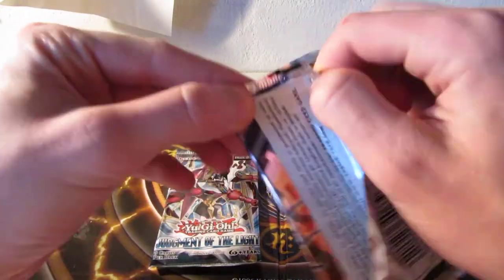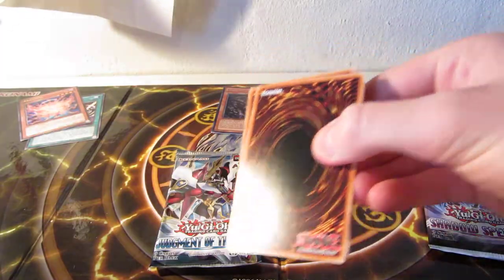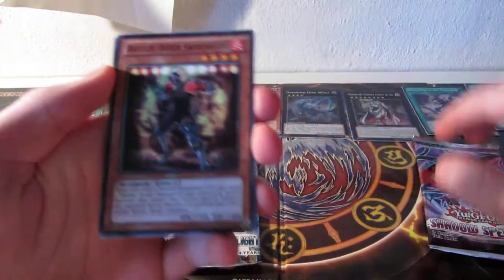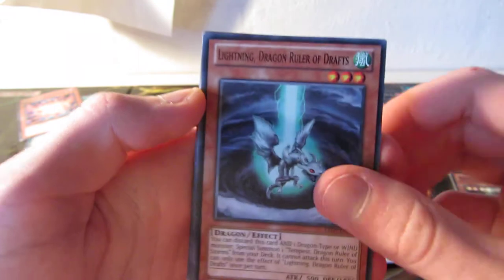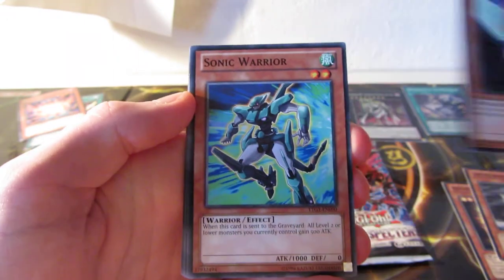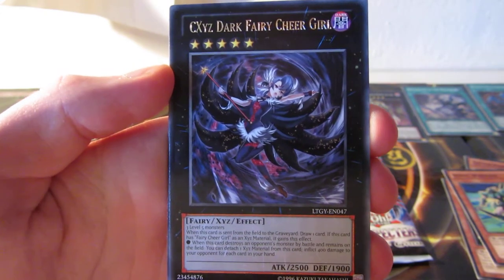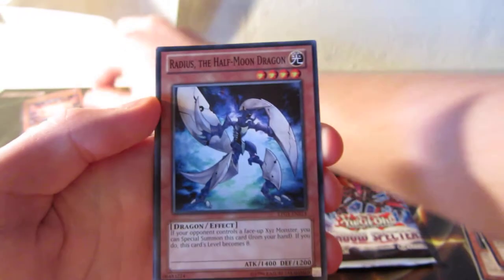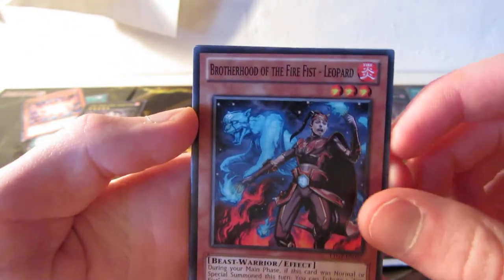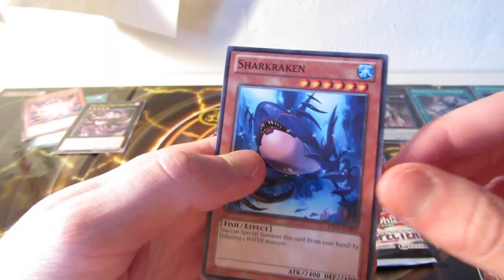Another Tachyon Galaxy, because why not? Got a Battling Boxer Switch Hitter, Lightning Dragon Ruler of Drafts, Little Fairy, Sonic Warrior, a Rare CXyz Dark Fairy Cheer Girl, a Radius the Half Moon Dragon, Brotherhood of the Fire Fist Leopard, Mind Drain, and Shark Kragen.